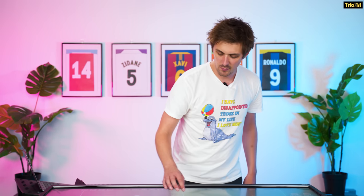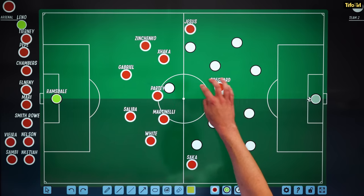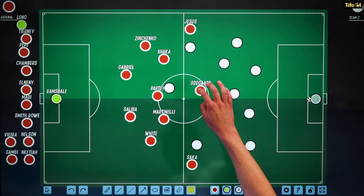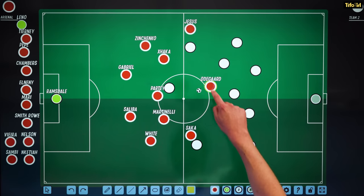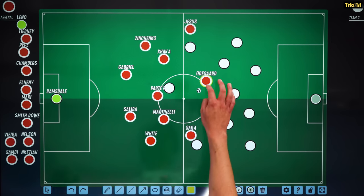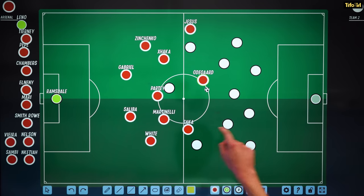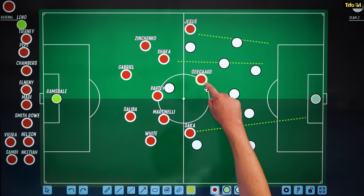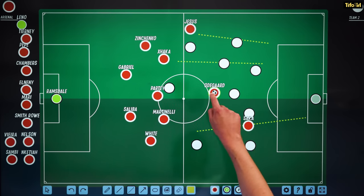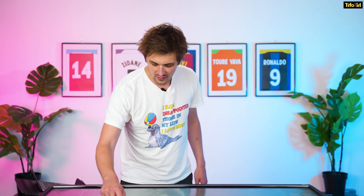The first goal Arsenal score was a penalty, but it comes from Arsenal counter-attacking really quickly. There's a turnover, Sevilla are trying to get back into shape with a high line, and Odegaard ends up with the ball surrounded by players. He bides his time, dribbles a little, draws players towards him because he knows Saka is already making the run. He waits, then hooks a lovely ball — just scoops it up with his left foot — lands on Saka's path, the defender tracks him, knocks him down, penalty. Arsenal score it. The fun begins.